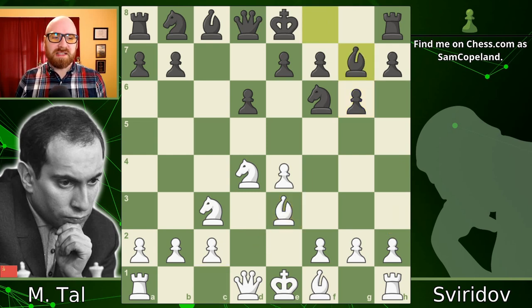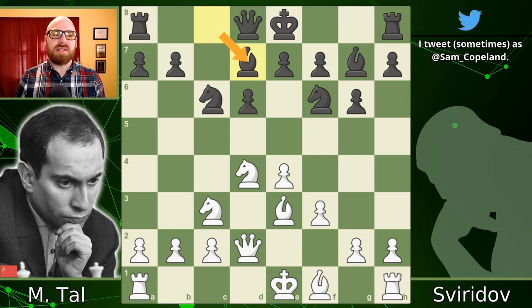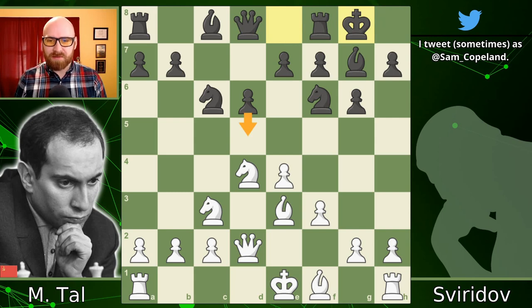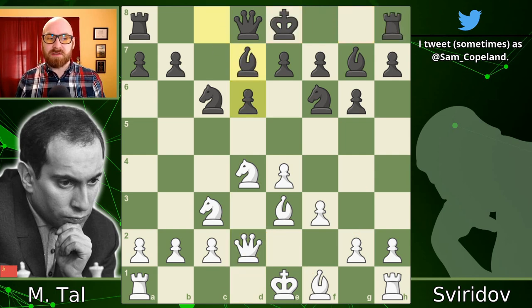As the game advances, black chooses to get around the problems of the Dragon variation by simply not castling, though this has its own risks. Black played bishop to d7, which I think is already a suspicious move. As a Dragon player myself, I know that bishop d7 can lose time if not properly timed. The move d5 is a major strategic goal in the Dragon variation — by playing bishop to d7 instead of castling, black makes d5 an impossibility, which allows white a very free hand to take on the Dragon.